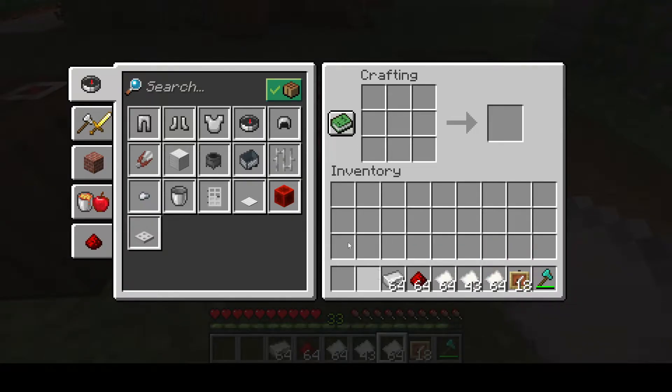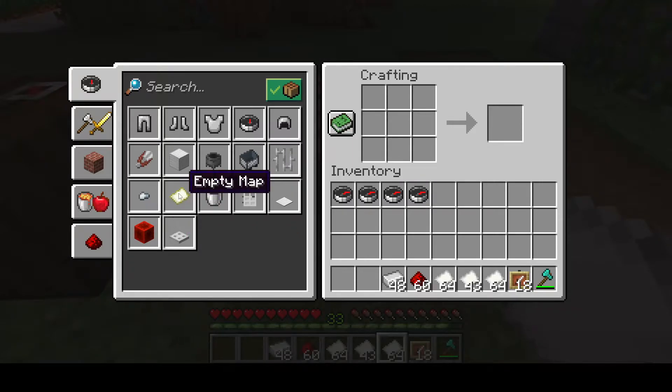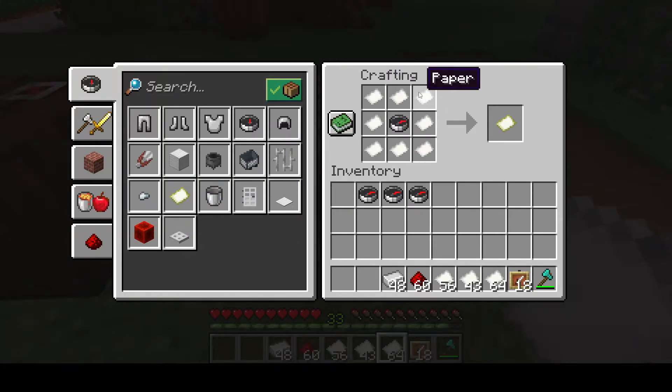We also need to make a compass. Compasses are made out of iron ingots and redstone dust. The reason the compass is important is because you combine the compass and the paper to make a map. We're going to make a few compasses — we have four compasses here, which means we can make four maps. The pattern for making maps is to put all the paper surrounding a compass.